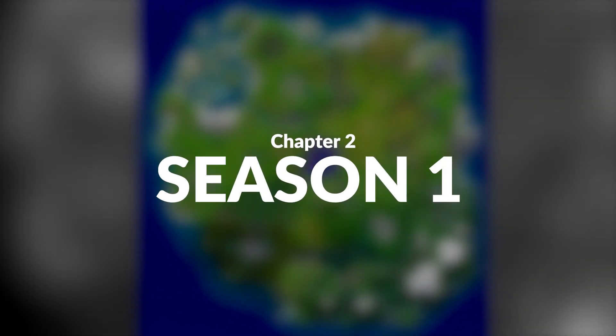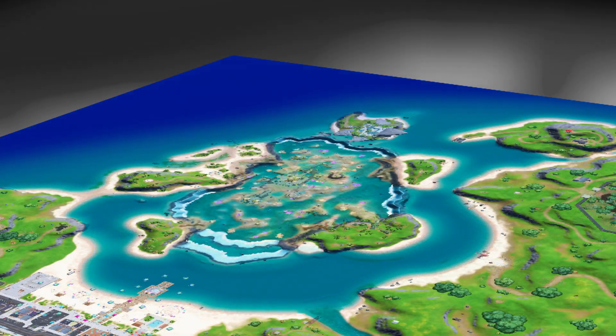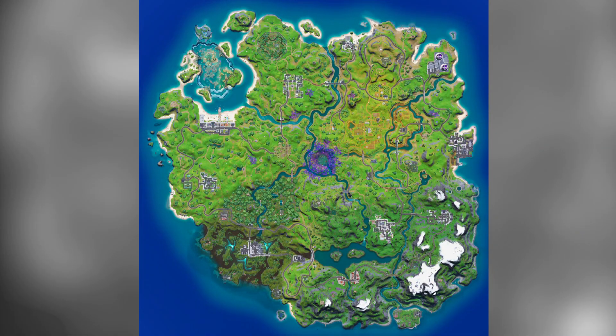This is essentially an overlap of Season 1 in comparison to the current Season 7. You can see there are a few changes, in particular at the top left — they added Coral Castle, the centre has changed a little bit, they've added Stealthy Stronghold at the top too, and then some minor little spots on the map, and obviously changed Corny around too.